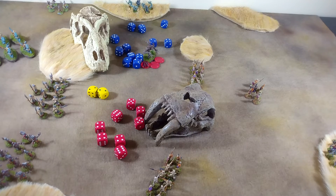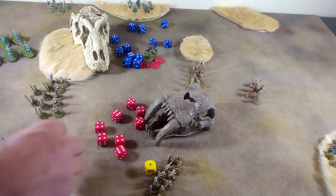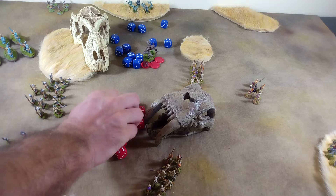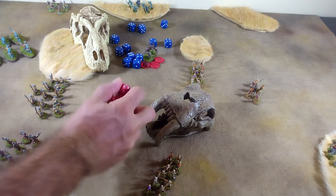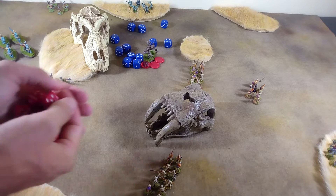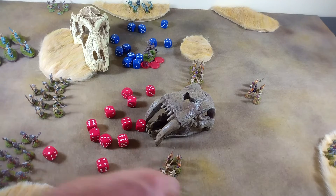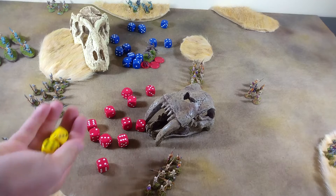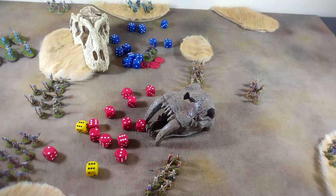That was the wild charge, not a failed activation. Now we see if our shooters can pull one off. With a result of seven they will take a shot at this wall of spears. We're hitting on fives and need to score at least three — we get three fives and do another wound. Because the leader is so far away, if we roll snake eyes these guys will retreat. With a six, they won't.